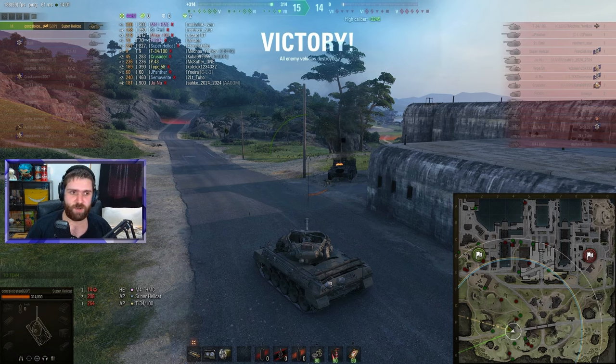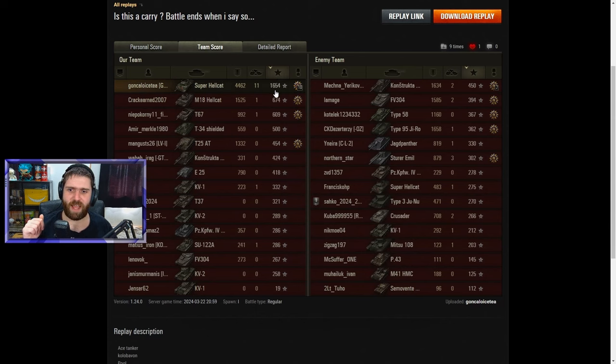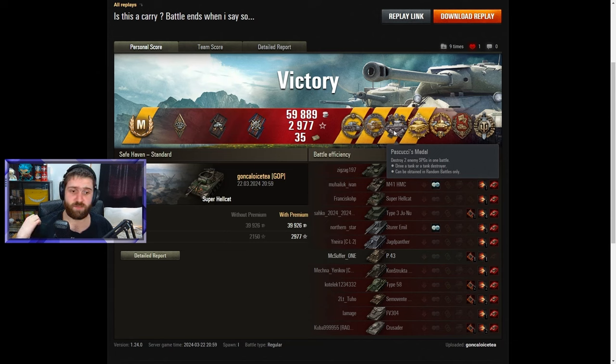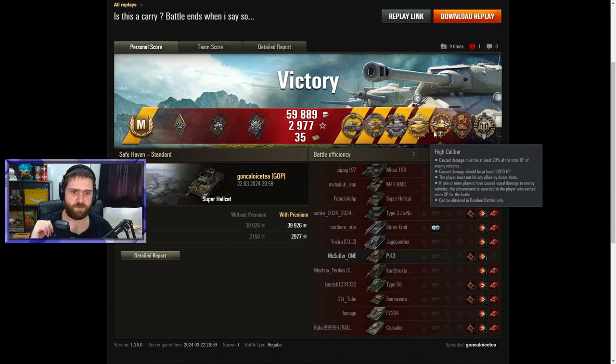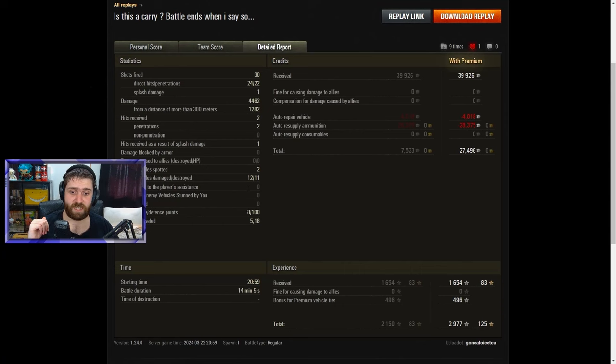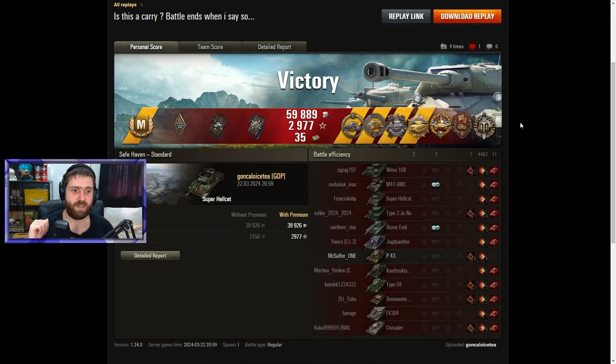GG well played Gonzalo, taking a pretty mediocre tank and getting an outstanding result - 11 kills, 4462 damage. Let's check out the post-game stats. Ace Tanker obviously for this 1654 base experience game. Getting the Coral Balance medal for standing alone against six enemy vehicles and getting the win. The Fade-Ints medal for destroying the last enemy vehicle with the last shell. The Pascucci's medal for destroying two enemy artillery - the FV 304 and the M41 HMC. And the Pools medal for those 10-plus kills.